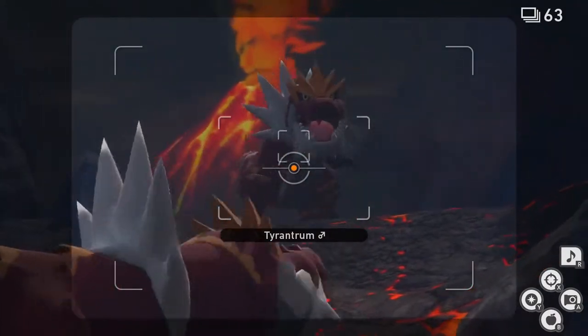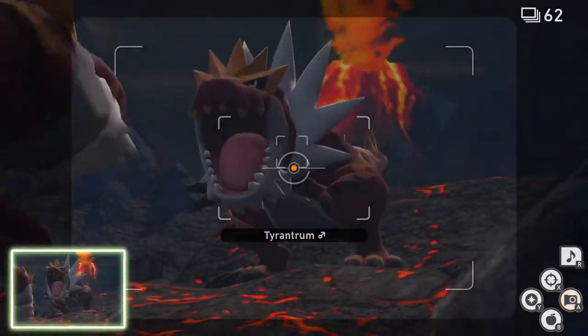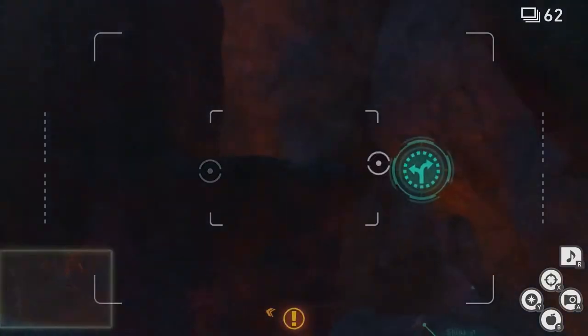Now we're going to wait for this Tyrantrum to come down and roar. Now we're going to go into the next area and take the alternate routes.